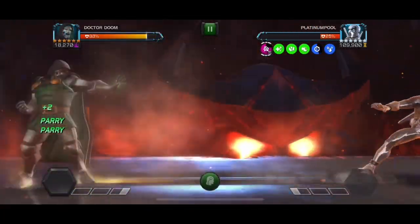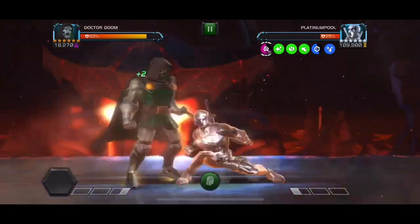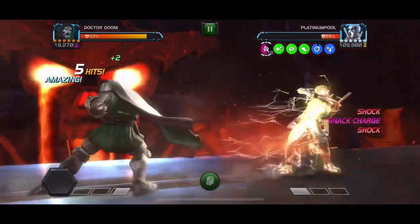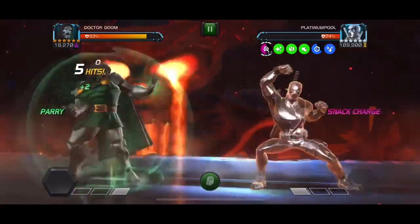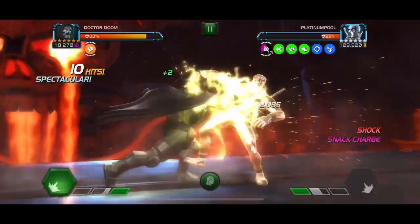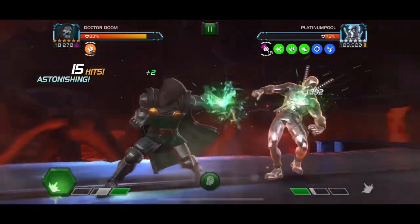Doctor Doom is a good option as well if you like to play him and have him. He is able to get easily over 10 debuffs in 30 seconds because of the medium attack shock and the parries that you can weave in as well, and you can stack multiple. If you're good at re-parrying, you can parry multiple hits in a row to stack multiple of these charges with one combo that he throws into your block.